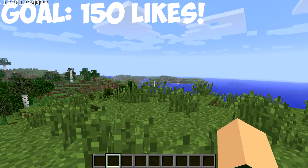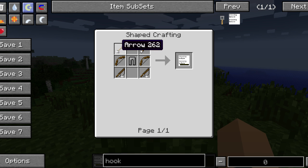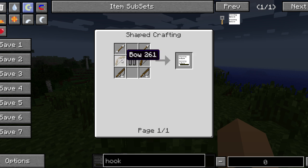So let's first talk about the crafting recipe, and then get into what the mod actually does. So here we go — the crafting recipe requires two arrows, two bows, one chain leggings, and two fishing rods.